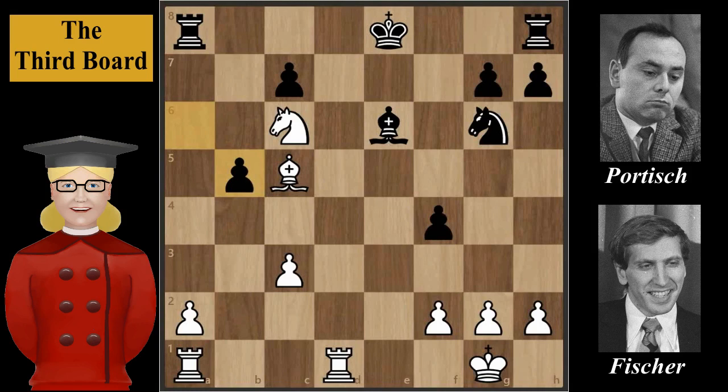As we watched in the last video, in this position Fischer had white and played Knight to a7, blocking the rook and threatening the b5 pawn.